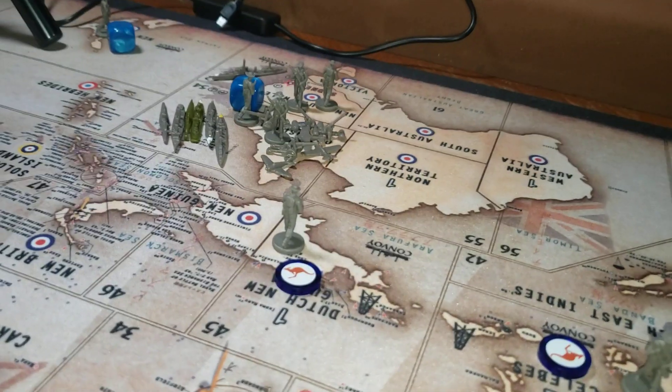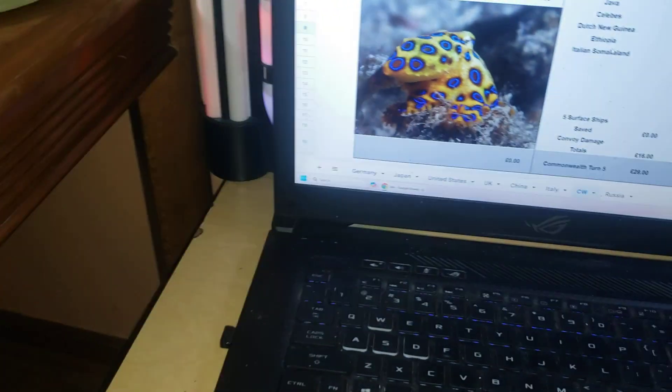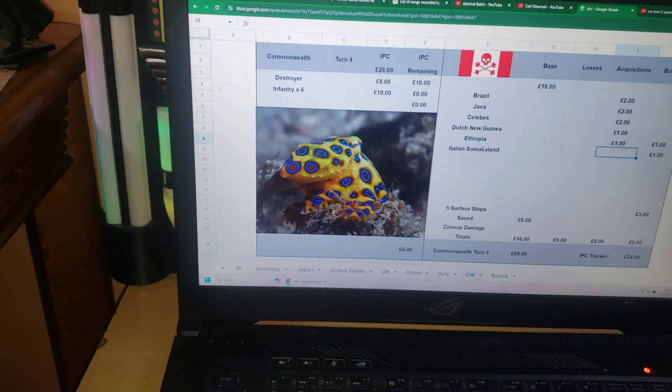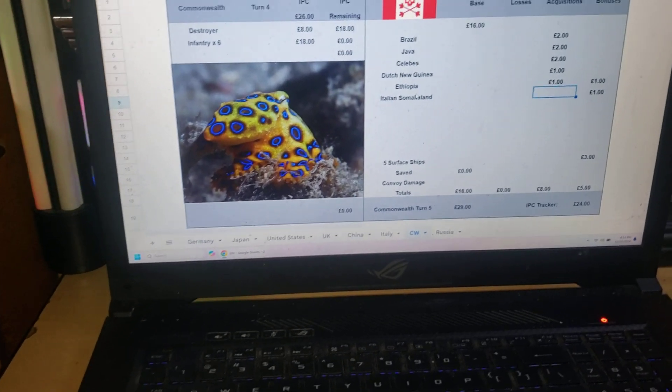Good morning, or evening. It's Sunday night, go Chiefs, 6-0 today. This is Commonwealth, turn 4 of Operation Oktoberfest. I'm going to do a quick video because there's not much going on — there's no dice.